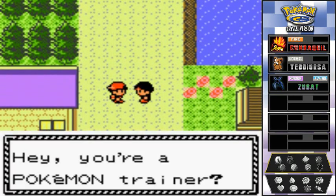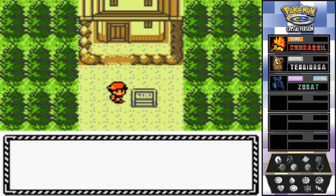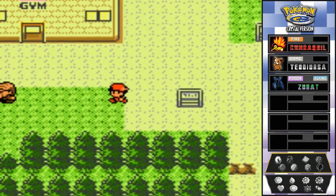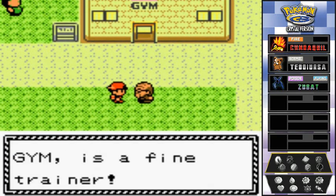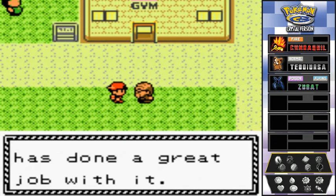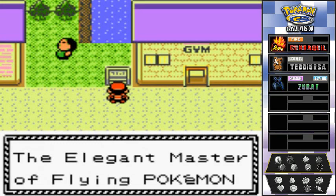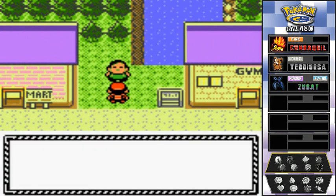An NPC says 'If you beat the gym leader here you'll be ready for prime time.' Here's the Sprout Tower — we'll be visiting that a little later. This is the Pokemon Gym. Someone says 'Faulkner from the Violet Pokemon Gym is a fine trainer — he inherited his father's gym and has done a great job.' Violet City Gym Leader Faulkner: the elegant master of flying Pokemon.